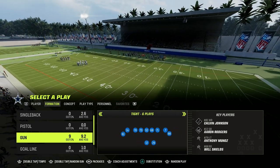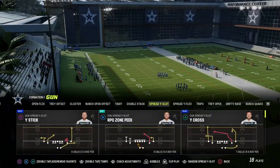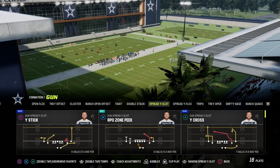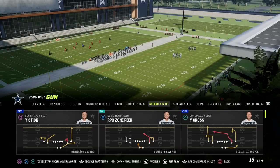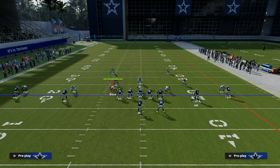The concept is out of the Gun Spread here in the Air Raid or Arizona Cardinals offensive playbook — I've got a full e-book on that in the Patreon. This is the Y-Cross play, and it is super effective. What Y-Cross really is, is we're focusing on this tight end route.